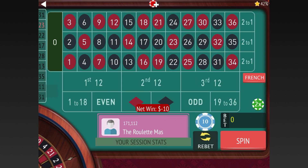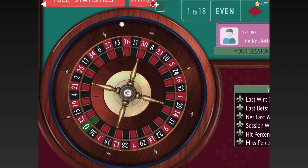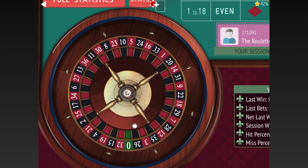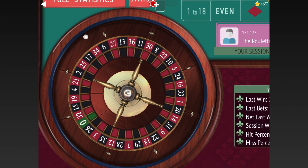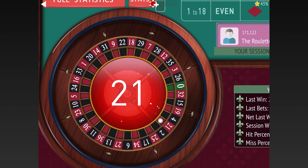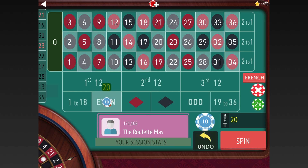We lost, so we'll double to $20. We can go 1 to 18 or even — let's go 1 to 18 again. You can switch it up if you have two or more of something else; that's up to you. We got it — now we're up $30. The last three were odd, so let's go even for $10. Since you're playing all six outside bets, there's almost always one to bet with; you don't have to spin without betting very often. Now we'll go even for $20 and double the bet.